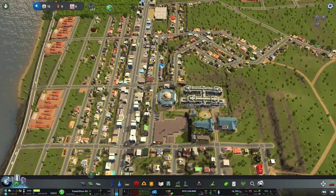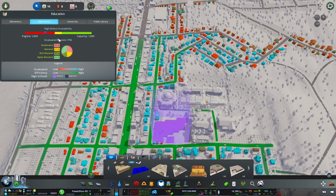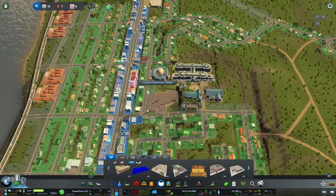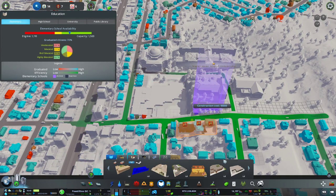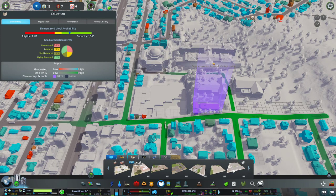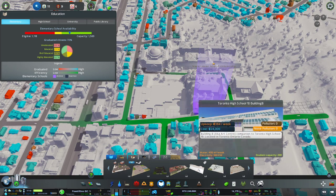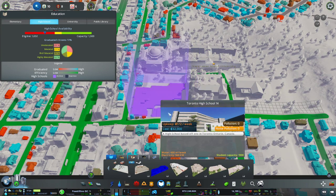Let's look at education — capacity is good for elementary but down for high school. Maybe we should increase that. Let's replace the high school with a larger one. Looking through options: 1,000, 1,000, 1,300, 1,400 — I like the 1,400 capacity option. Let's replace it with the Ocean View Secondary School at 1,400 capacity.